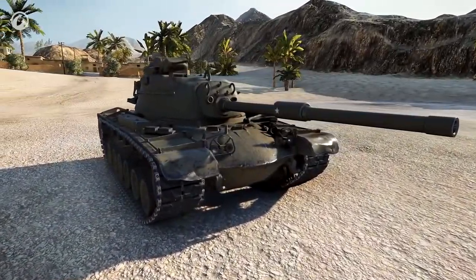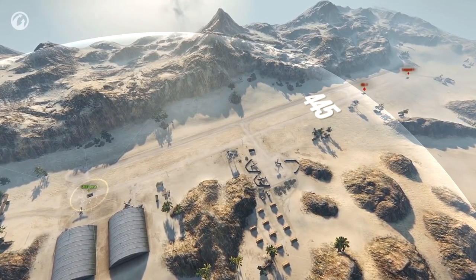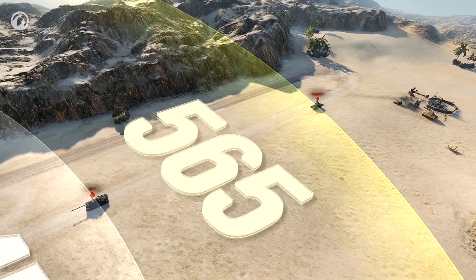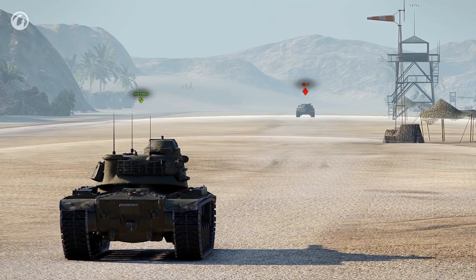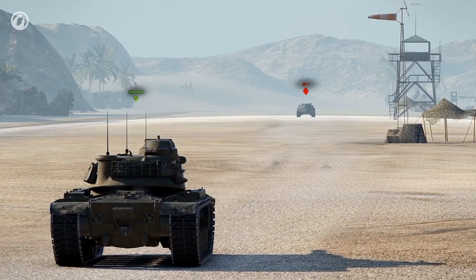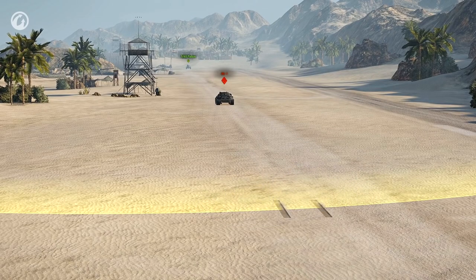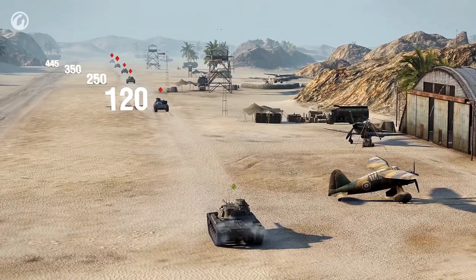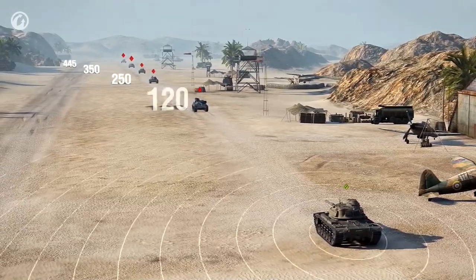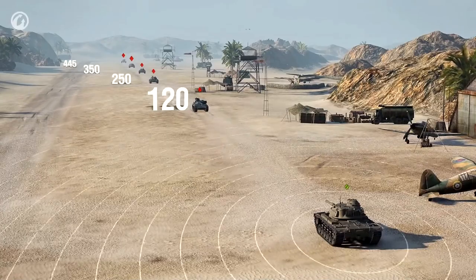Vision rays are not endless. The maximum view, or spotting range, is 445 meters, and the maximum draw distance is 565 meters. You need to understand the difference between these terms. View range is the maximum distance at which you can spot the enemy, and the draw distance is the maximum distance at which you can see vehicles in general — both allied vehicles and enemy vehicles spotted by your team. Depending on the distance between vehicles, the vision rays have different frequencies. The highest frequency is at a distance of 120 meters; the greater the distance, the lower the frequency.